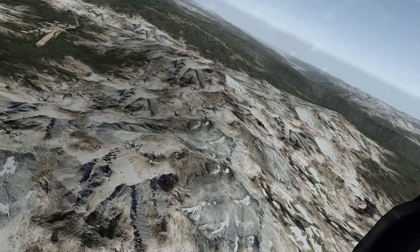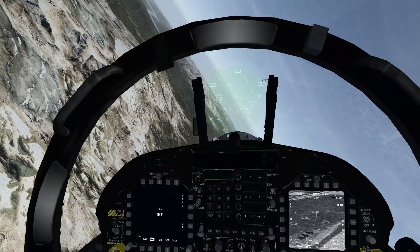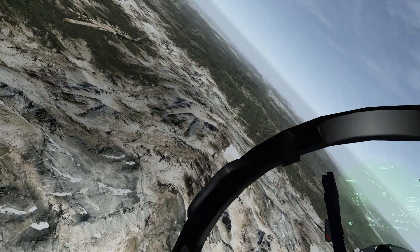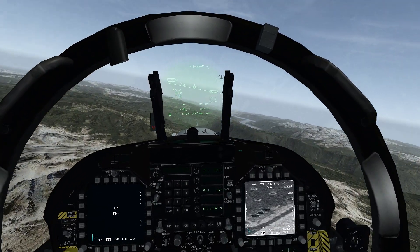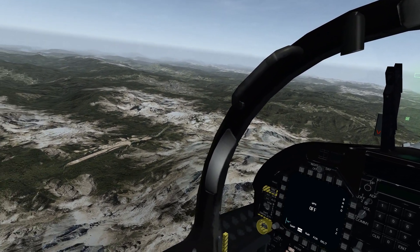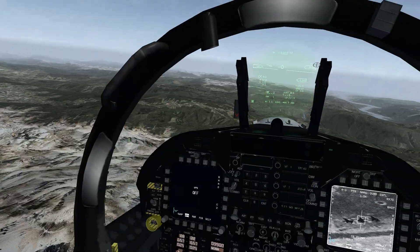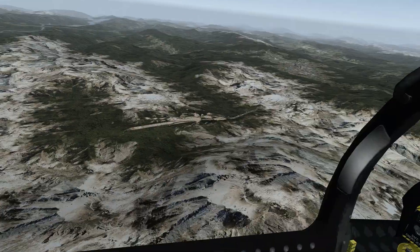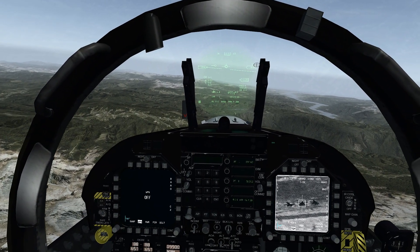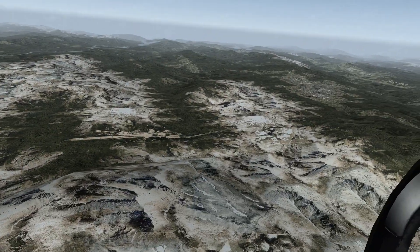To recap: to avoid the avionics fault error, don't have the weapon page and TGP up at the same time. Point lock a target with the TGP first, then switch over to the weapon page. Once you have a good point lock, designate the same target with the Maverick seeker head and boresight it. Do the same for the other stations. After that, use the TGP to designate any target by TMS up — the Maverick's line of sight will be aligned with the TGP's and you'll be able to fire.